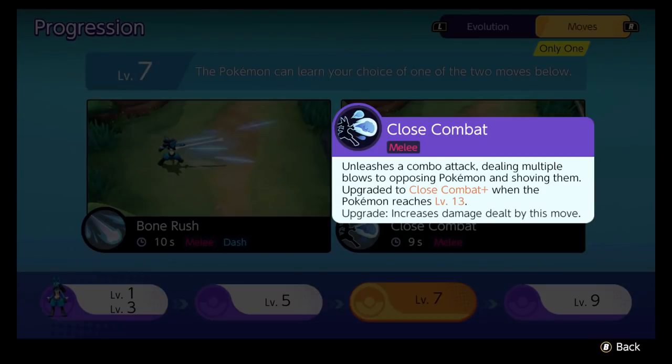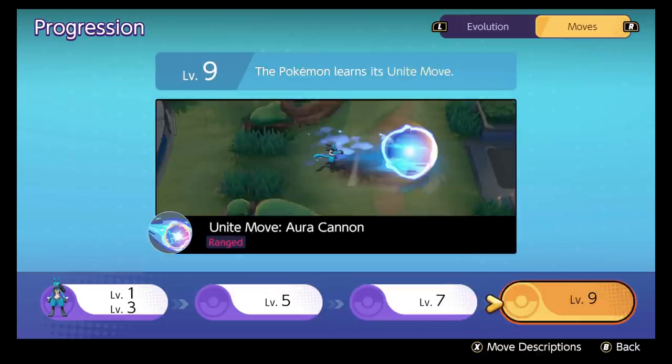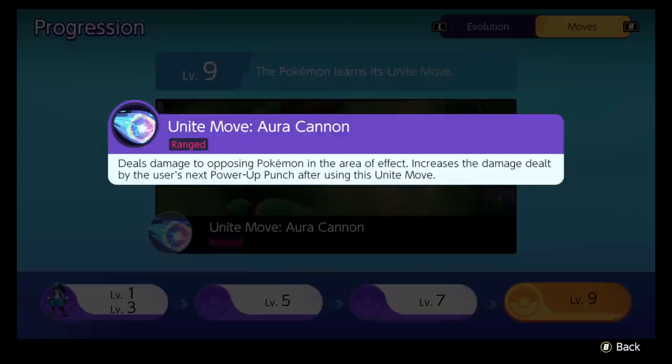Back to his moveset — you have Close Combat as another option for an attack. In my opinion, it's not very good. It does deal a lot of damage, but it's so easy for enemies to avoid. It's harder to hit than most things. This just is not ideal in my opinion. I'm sure there's someone out there who swears by it, but as far as I'm concerned, Lucario is all about the punch and Bone Rush. Even Lucario's Unite move powers up their next Power Up Punch — it increases the damage of it. So I feel like this whole kit is based around this one combo.